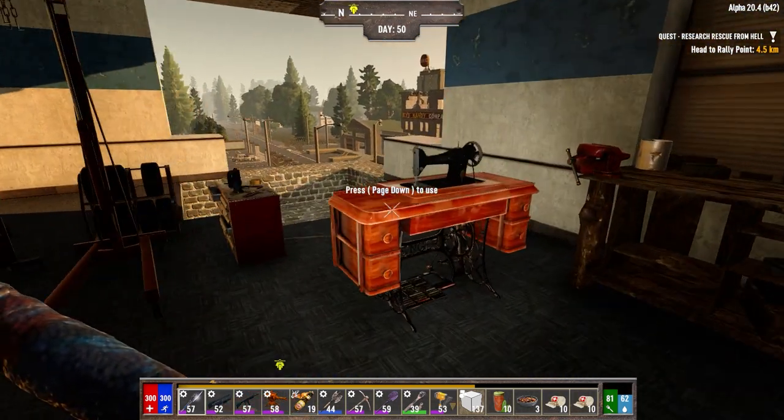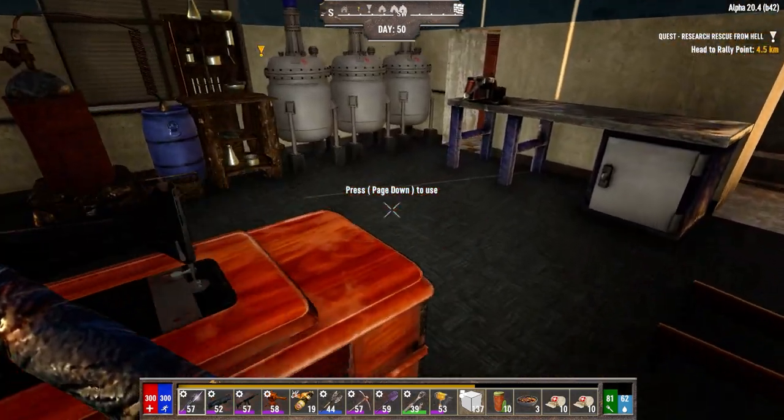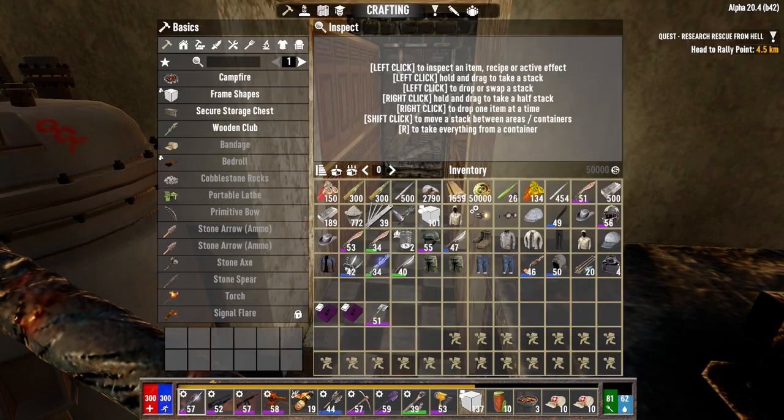Hey everybody, welcome back to the channel and another episode of my Darkness Falls for Alpha 20 series. It is the morning of day 50. We're going to head up to the traders today. I've got a whole bunch of stuff in my inventory here to check out first.